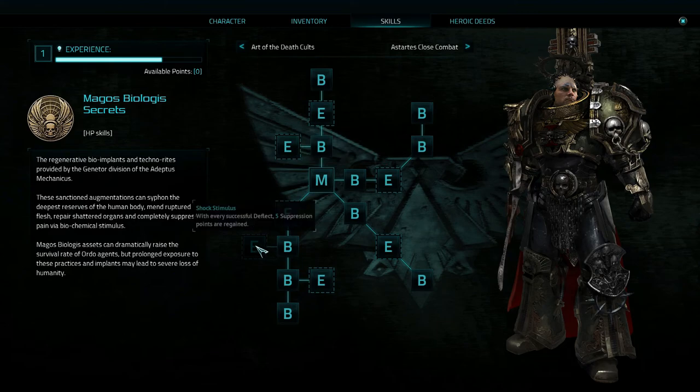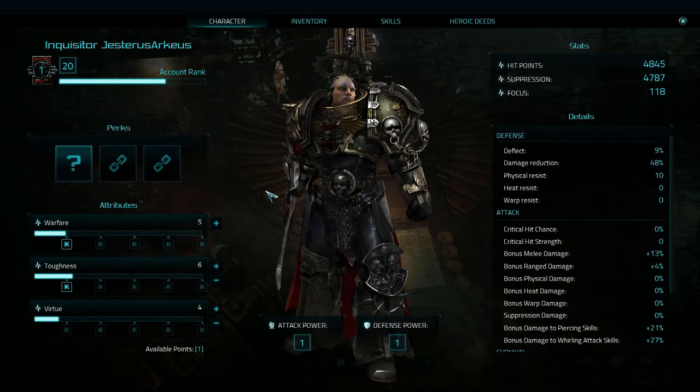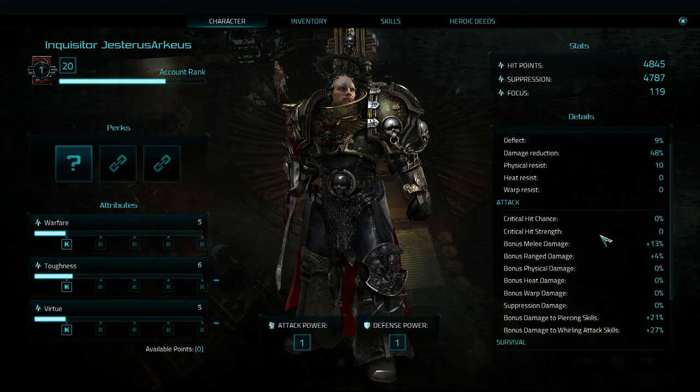We haven't unlocked this one: with every successful deflect, five suppression points are regained. We do have points available down here — increase to warp resistance, lovely. As you can see, our attack and defense is still only at level one. Our account rank number there is slowly making its way up. How many points have I deflected? I deflect 9% of damage.